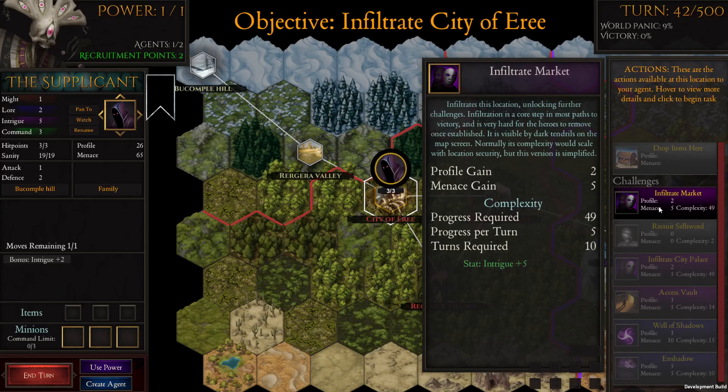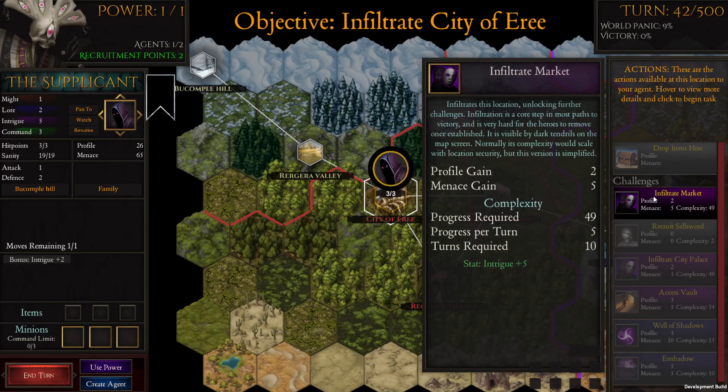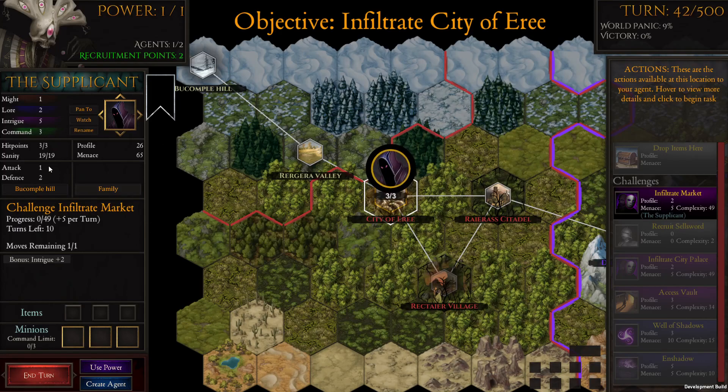Now we're going to infiltrate the market, and that should unlock the palace. It's again good we focused on the intrigue stat for this character.